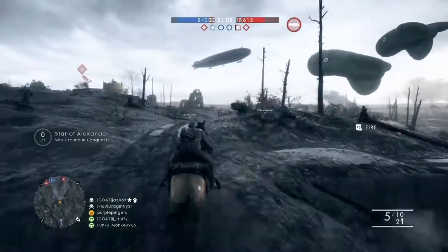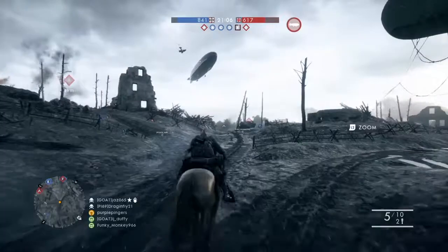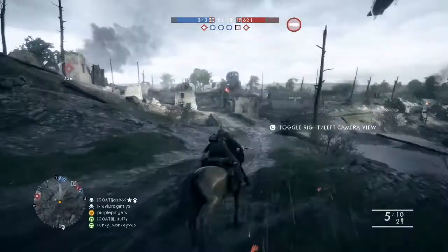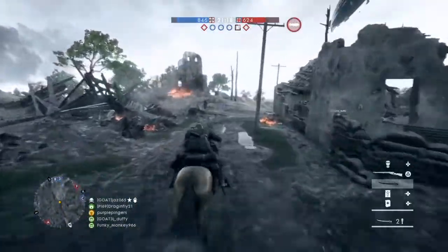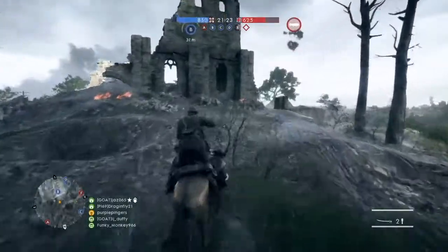Don't know if they're new or they've always been there, but here I am selecting a Cavalry class. I see an enemy in the distance and I'm like, oh I better go roadkill him, because that's just naturally something you do. So instead the horse decides to just brush him aside, so I'll have to get off and finish him off with my pistol. Yeah, just boop.